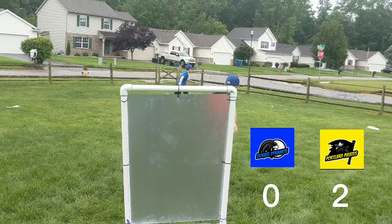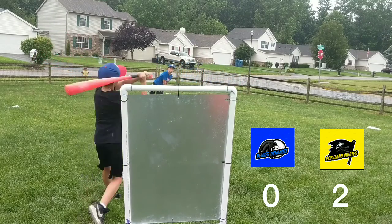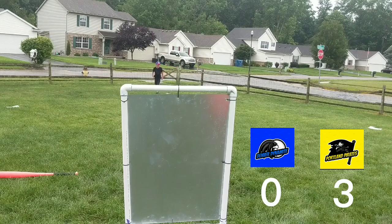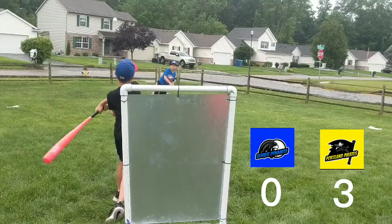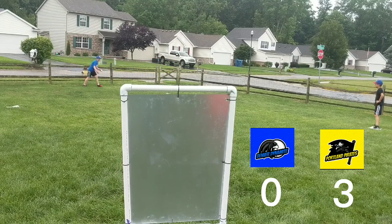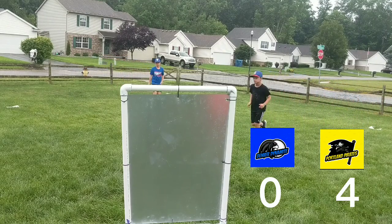Now there are runners at second and first. Here's the pitch — he hit it right back the other way and he's safe. There's the pitch again right back to Blake, he missed him, now he's going to go to second and he's safe there. A run scores. There's the pitch — smacked off the wall, Young is going to stay at first, and that scores another run for the Pirates. Now they lead four to nothing.